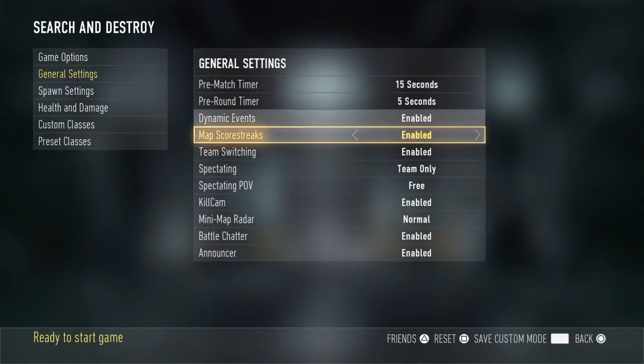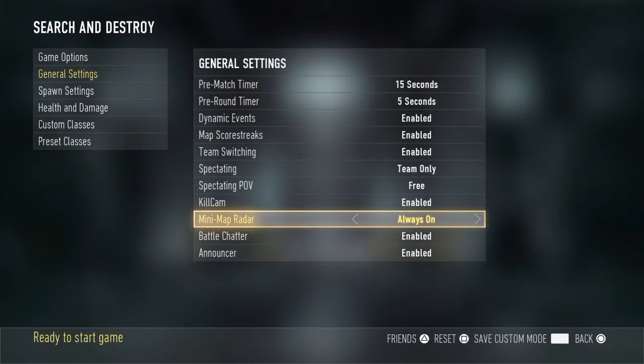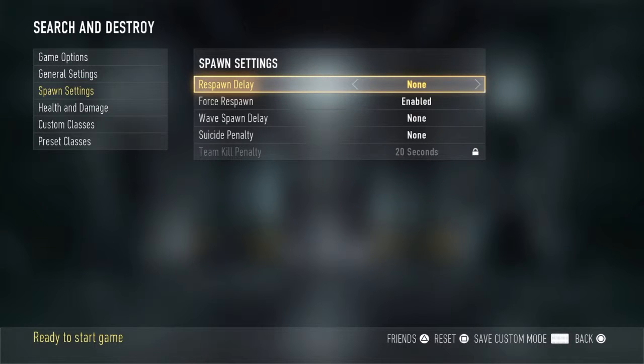Come down here and if you are just going to be going up against bots, which you more than likely are, you are going to want to turn mini-map to always on. That way you know which way they are coming from.